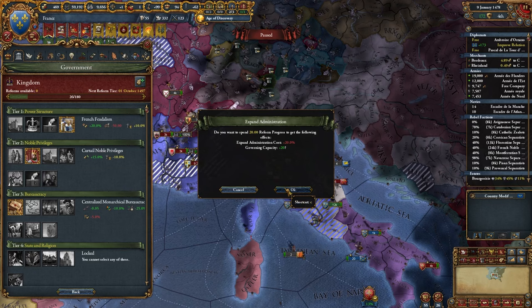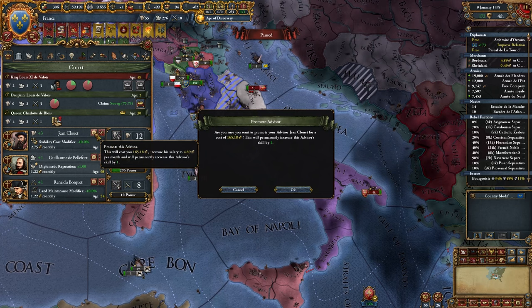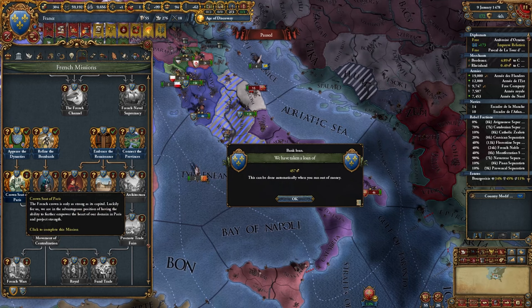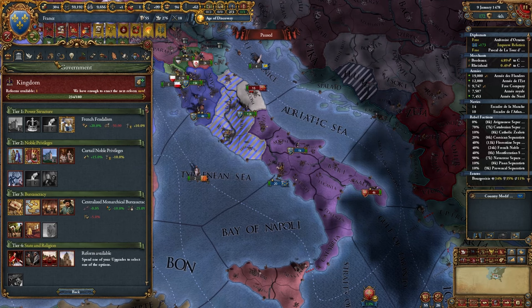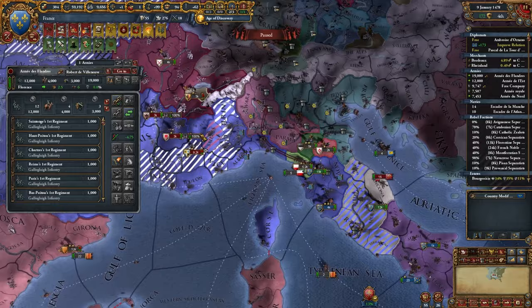I'm just going to increase autonomy in Navarre so I don't have to deal with rebels right now. We're over GovCap — I can expand infrastructure once. I can pay off this guy's debt, which isn't great for us, but maybe I'll dab on him a little bit. I'm going to go into a loan to get that advisor to max because this mission down here gives you a ton of reform progress growth, which lets me expand infrastructure a little. I don't want to expand it much because it's a waste, but I don't want to be over GovCap either. We're having GovCap issues and that's fine — not unexpected.